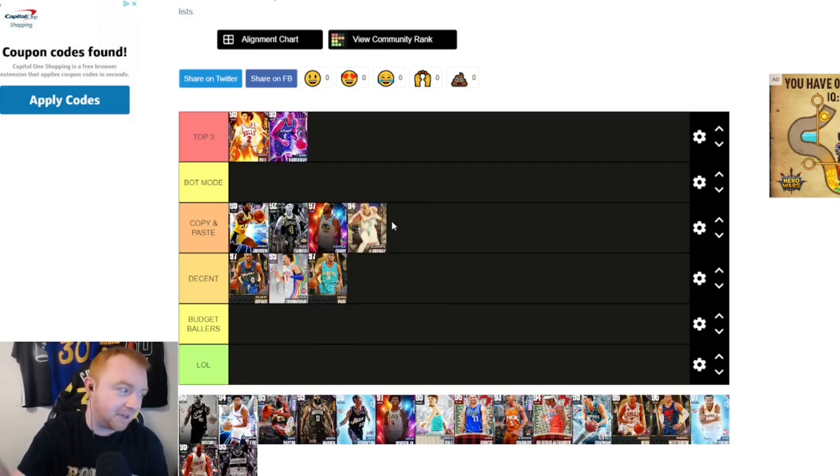DeJounte Murray goes in Copy and Paste. He's got the height, the player build, a decent jump shot, and the defense to back it up. Whether you're playing Current or Next Gen, he's still really solid. Some of you may remember from the streams — this man was my kryptonite. I lost three limited games in a row because DeJounte Murray was just boxing me up.